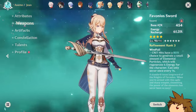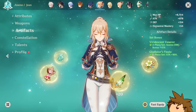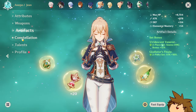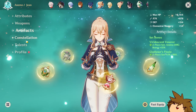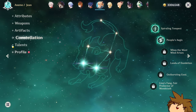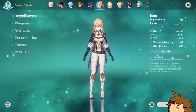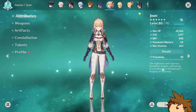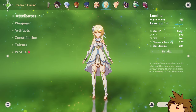Jean is one of the characters I lost the most 50/50s to on this account. She's using Favonius Sword and a two-piece/two-piece artifact setup — I could go four-piece but I want a bit more damage. Whenever she's on the team I usually have Kazuha anyway, so it's fine. She's at C2, talents at 2, 6, and 8. Stats are 55 crit rate, 113 crit damage, 213 energy recharge.